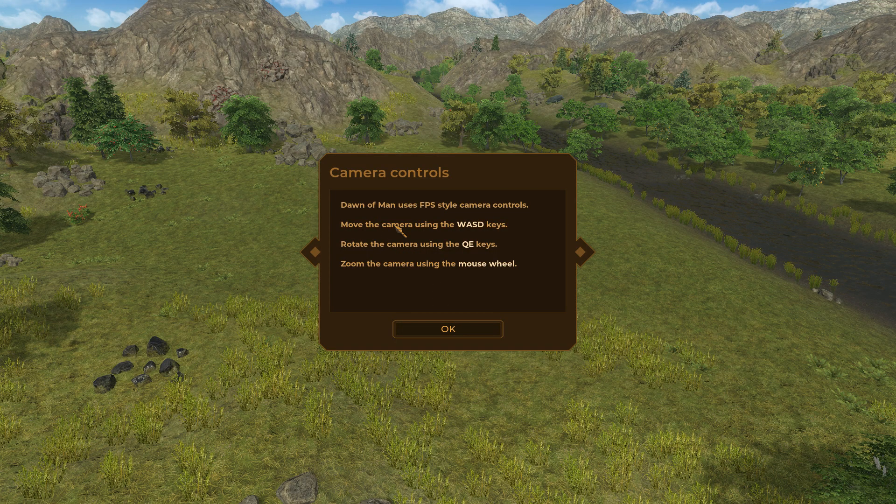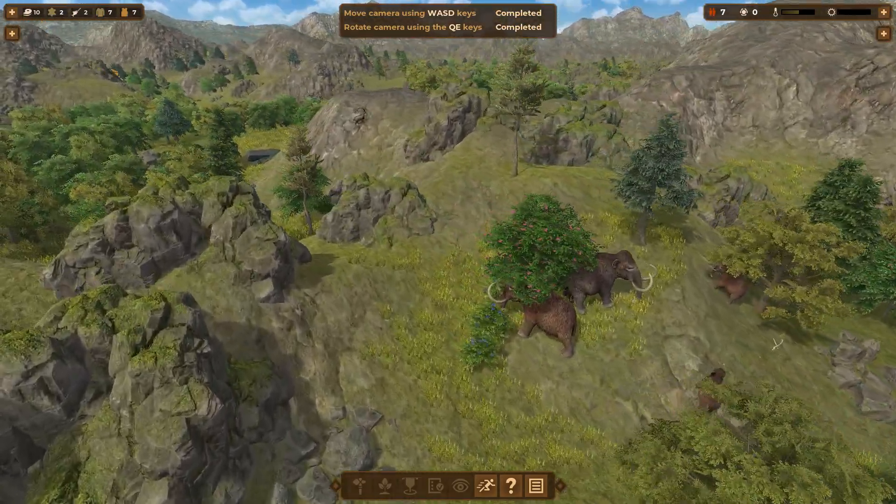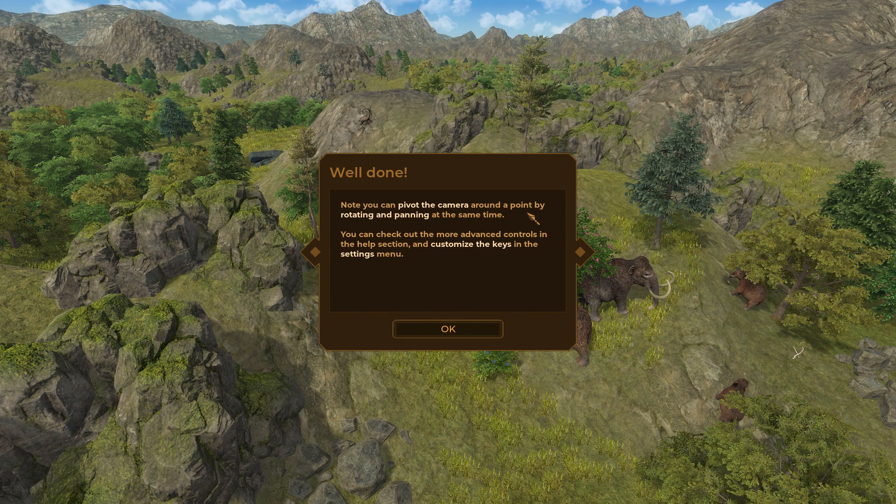Dawn of Man uses FPS-style camera controls to move the camera. You can prop the camera around by rotating the mouse wheel at the same time. Oh, it's mammoths! You can check out the more advanced controls too.